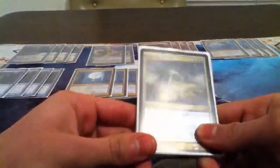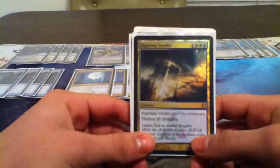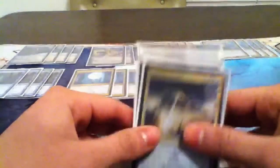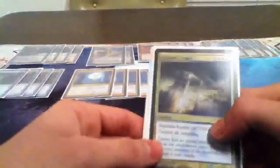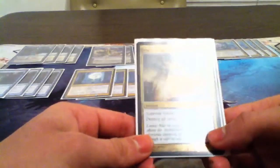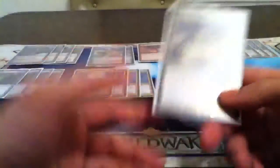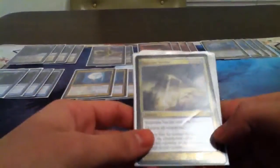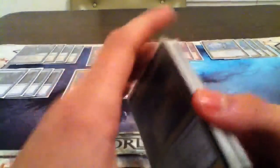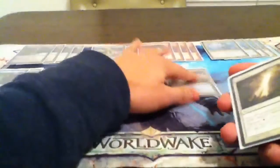Next, we have one Supreme Verdict, with more on the sideboard. The reason is because this can be bad for you in certain matchups. Zombies are really popular where I play FNM, so killing all the creatures is sometimes better for them — Geralf's Messenger gets bigger, Falkenrath Aristocrat barely cares because she sacks a creature and becomes indestructible, and Gravecrawler just recurs. So it's just not really that good against zombies and you're probably going to sideboard this card out.